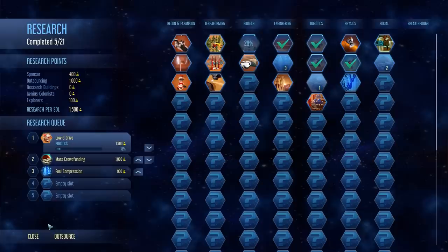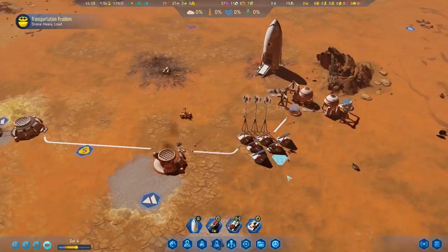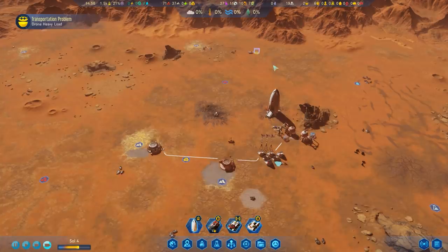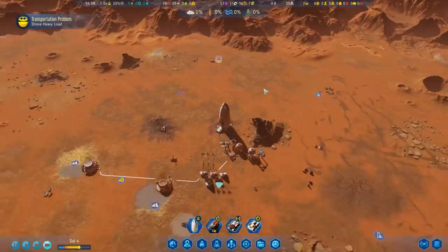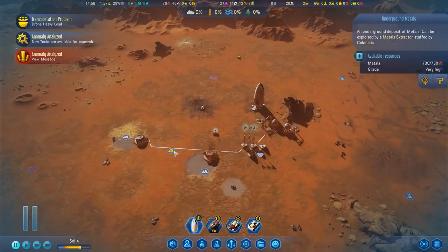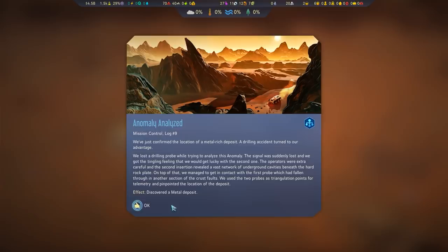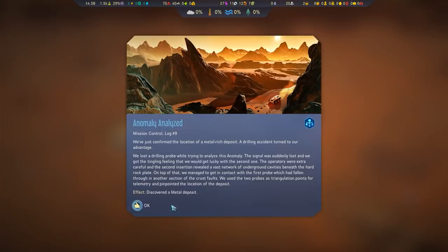That's probably worth having. After that, we'll go for fuel compression — we might as well have more effective rockets transporting back and forth. Not a bad start. I would love to find a breakthrough technology early on, because knowing what you're getting can change up a lot of your early build order. In the last series with our maximum difficulty run — which was an absolute blast — we did get the breakthrough that lets you mine underground metals and rare metals with no colonists, which was really helpful for getting industry up and running. It was really good, considering it was hard to get colonists and I ended up having to resort to kidnapping.